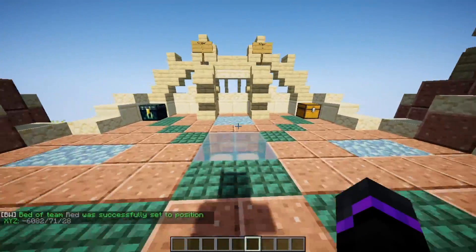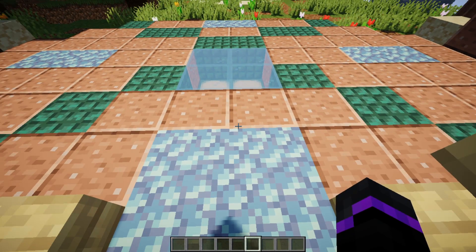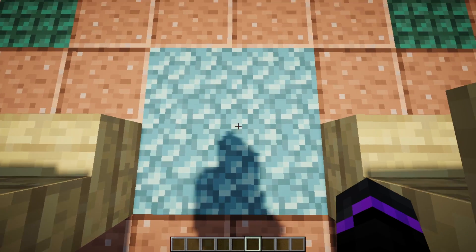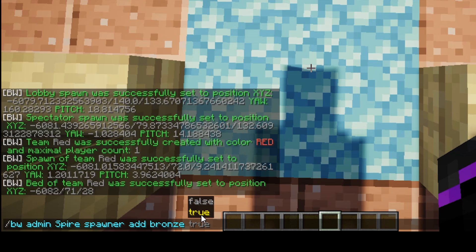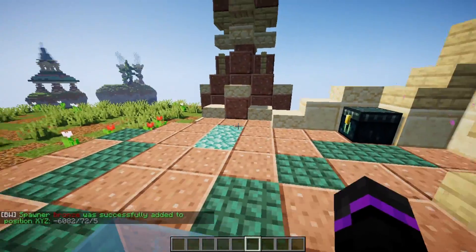Now we need to set the spawners for the ores that will be spawning. This plugin has three types: bronze, iron, and gold — you can change these in the config. Do /bw admin spire spawner add, then set the type. The starting economy is bronze, the lowest tier. You can enable the hologram by setting it to true. The bronze spawner is now added.